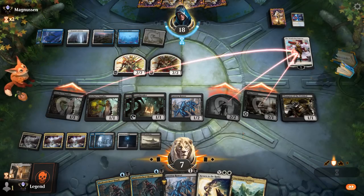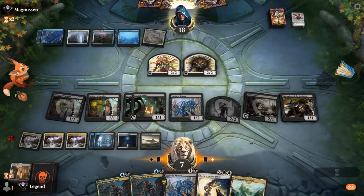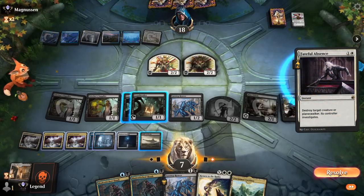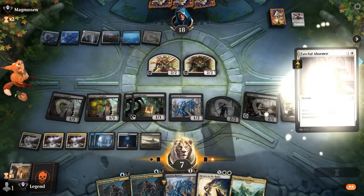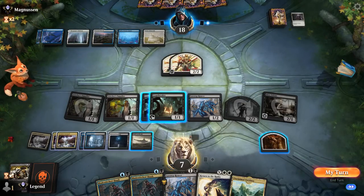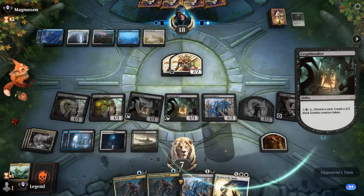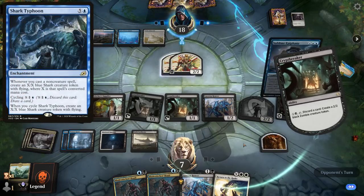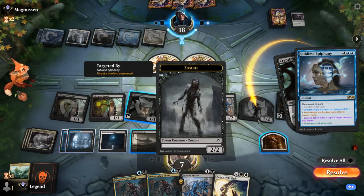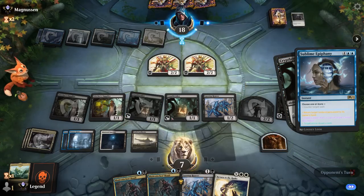We pass. The upside of Secluded Courtyard is it gives us the second white source to cast Return to the Ranks. Opponent plays Absence on our Champion — they must not have a sweeper then. Opponent does not attack. We make a Zombie discarding a land, then draw with Cryptbreaker and the Clue token. We also have to watch out for Shark Typhoon. Opponent plays Sublime Epiphany — bouncing our Zombie, copying the Knights, and countering the ability. Now our opponent is tapped out, so it's go time.